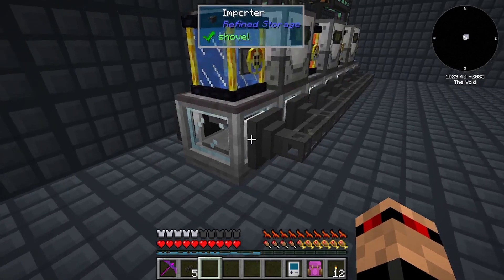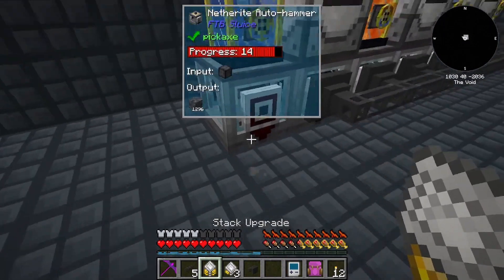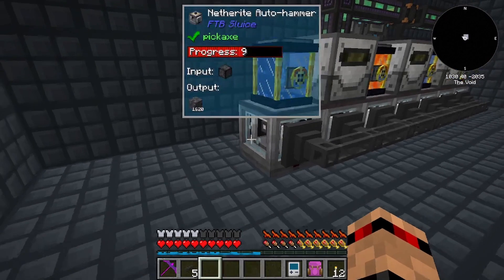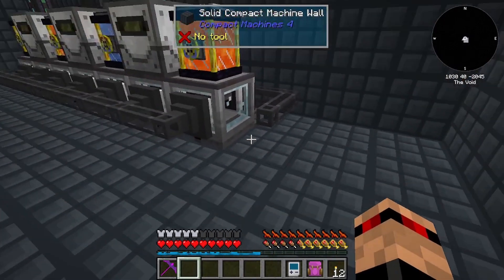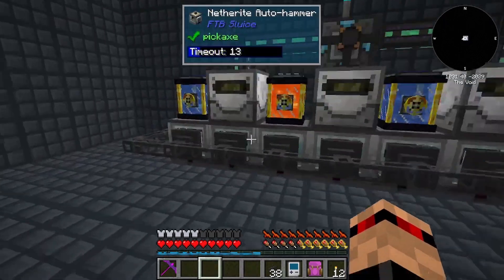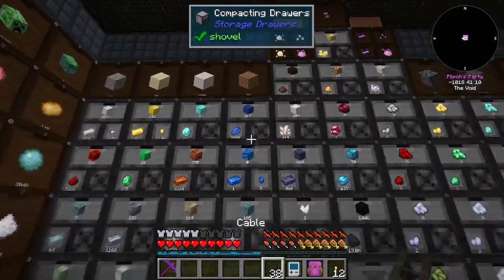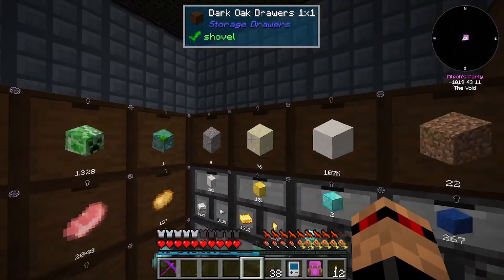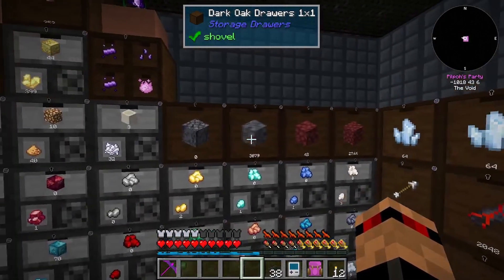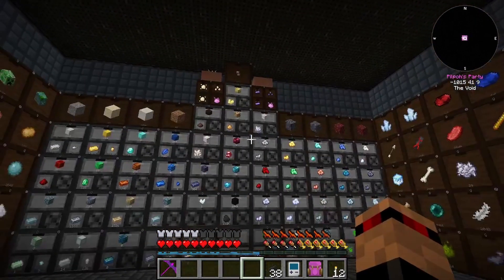Crushed basalt - why are you not coming in? I broke that cable - let's chuck this back on. I'm doing it on both sides just because it's symmetrical. That should be all of the resources now generating the crushed versions. The only issue I've got is I've got a ton of dust but not any of the rest of the materials. Look at that - that's so much! That's probably all my backup basalt now become crushed basalt - absolutely mental.